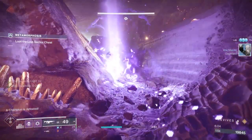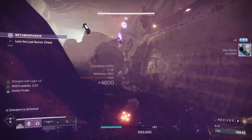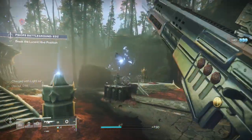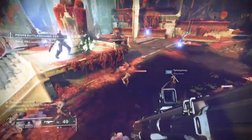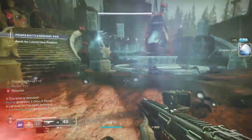Now let's talk about some of the armor mods I'll be using. On the helmet, I'll be using Empowered Finisher — when you finish an enemy, you get a Charge with Light. I'm also going to use Kinetic Siphon, which allows you to generate orbs when you use a kinetic weapon to get multi-kills. You could also use Harmonic Siphon if you were using a void weapon to get multi-kills. But for the weapons I'm going to describe, Kinetic Siphon is going to be the key. Generating orbs — or getting orbs from your teammates — is a key component of this build.